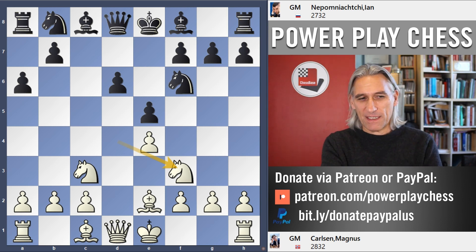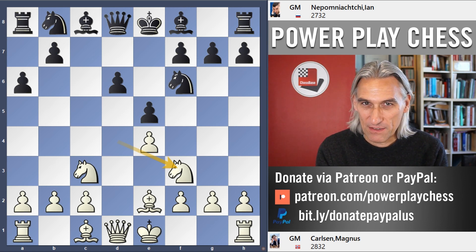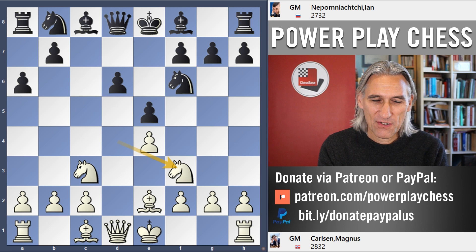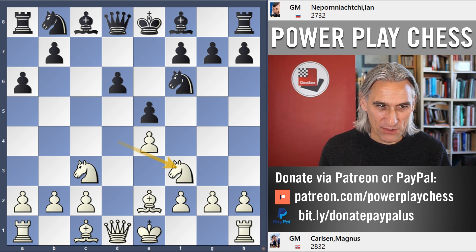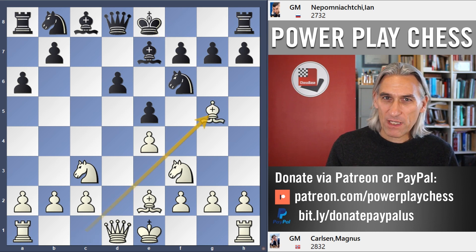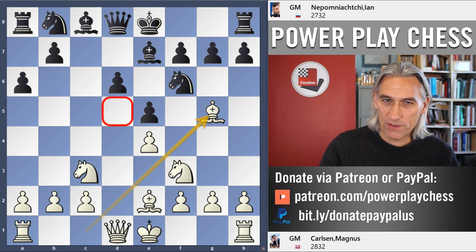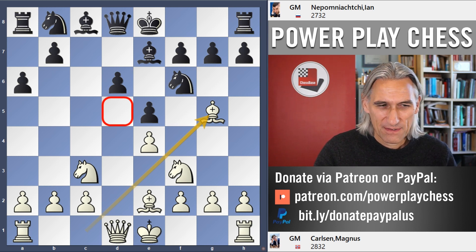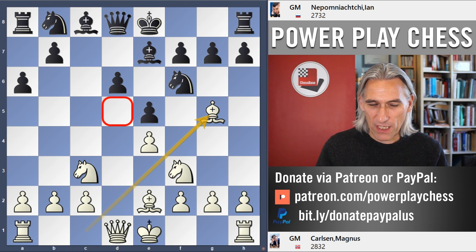It doesn't have a brilliant reputation — it's not meant to trouble black greatly. But Carlsen has a little twist. Bishop g5, so he's playing this very positionally. White is fighting for control over d5. This is a very old strategy, and it really shouldn't trouble black very much here.